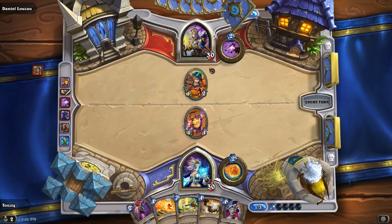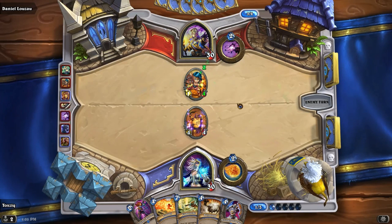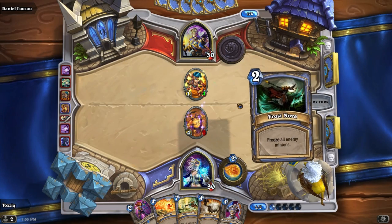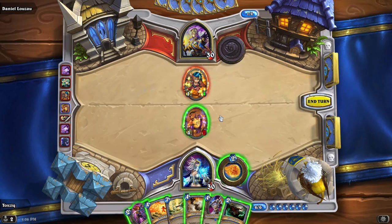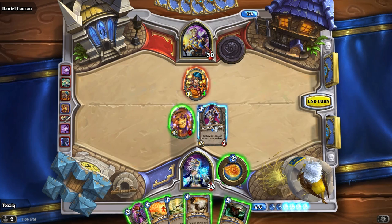Each hero starts with 30 health — it doesn't matter what class you are — and the object is obviously to get your opponent to 0. I basically played a very important card in the game: the Novice Engineer, who lets you draw a card, because as we talked about, just getting cards sometimes is the most challenging part of this game. And then I buffed her, because the card that lets me buffer health plus two also let me draw a card. So I managed to draw two cards that turn. And then I shot you.